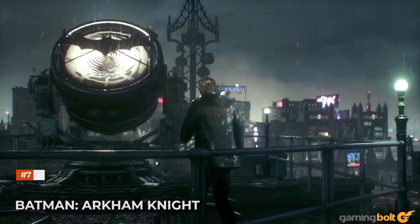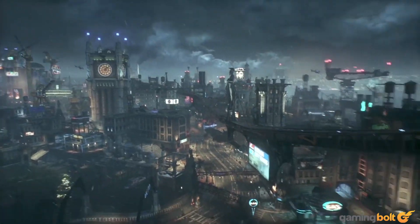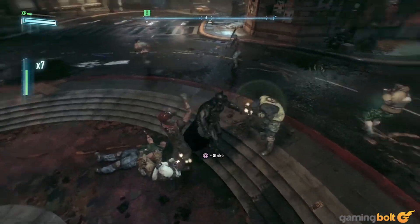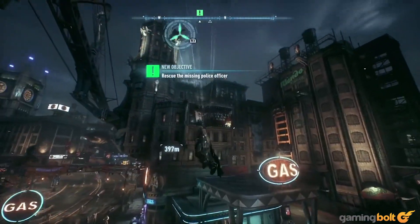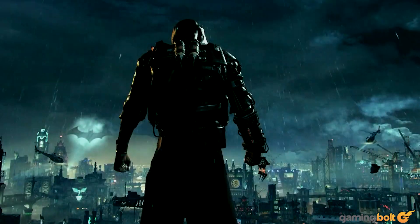Batman: Arkham Knight. How in the world did Rocksteady Games get Batman: Arkham Knight to look so good on consoles while absolutely borking the PC release at launch? Rain will congregate in puddles, cause metallic surfaces to glisten, and even dampen cloth. That's not even talking about the lightning and storm clouds off in the distance. The weather effects are just one part of the stellar visuals, but they add so much to the mood.